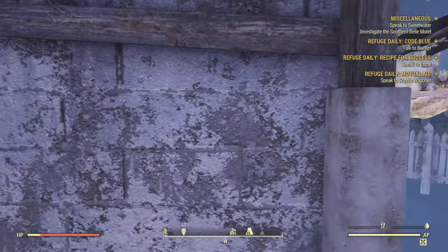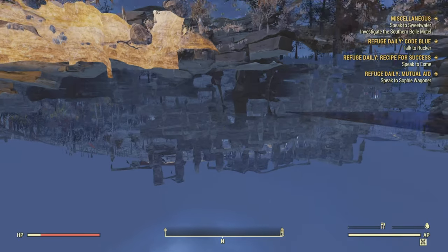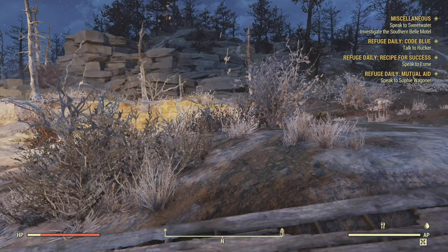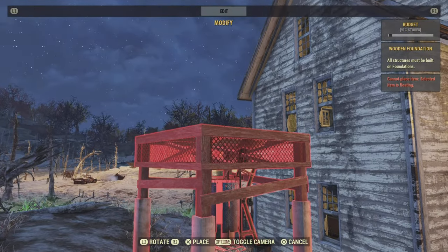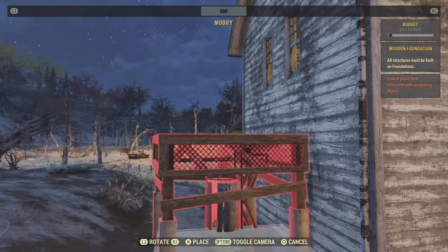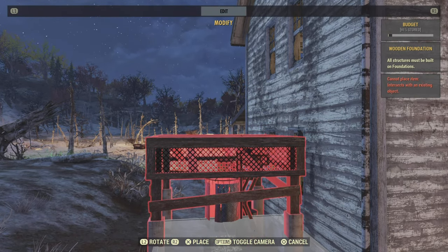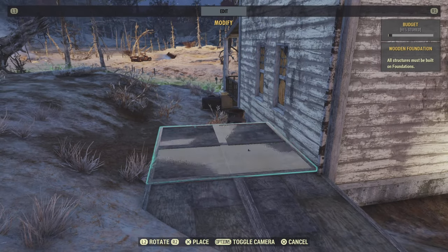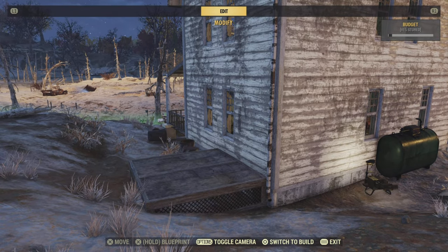Once you finish your shower, just exit it and walk forward into the void. In this game, falling to your death actually brings you back to the surface, and that's exactly where we want to be. This section is just me showing you again that the shower entrance needs to be facing towards the left - that is towards the left.